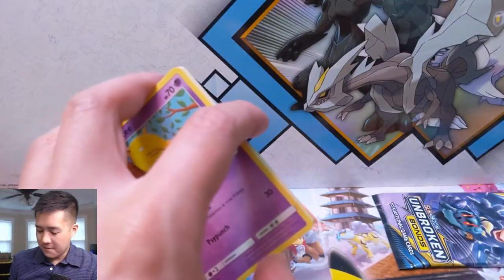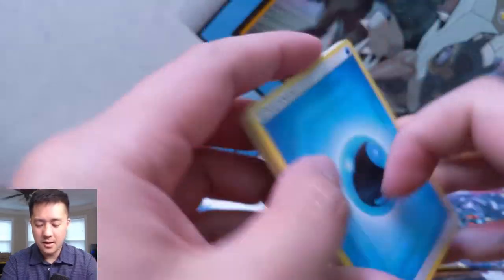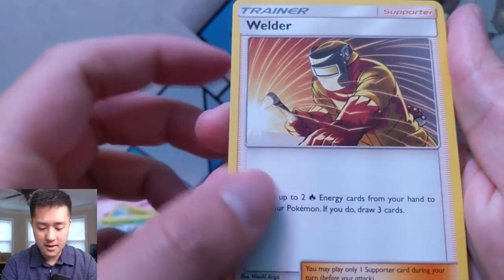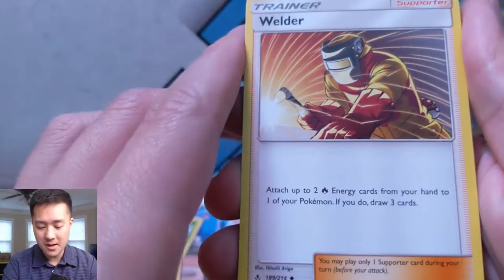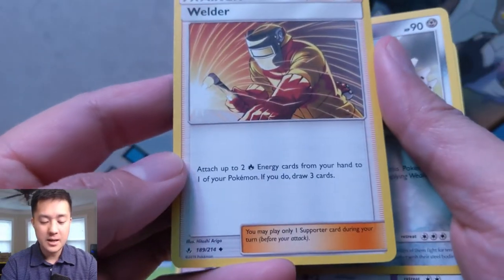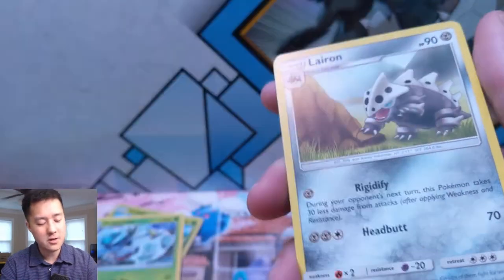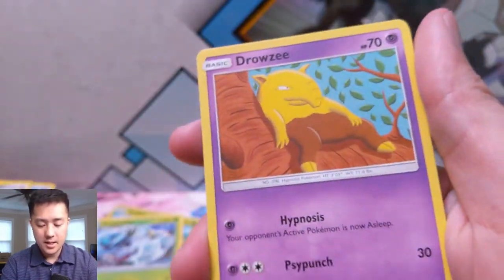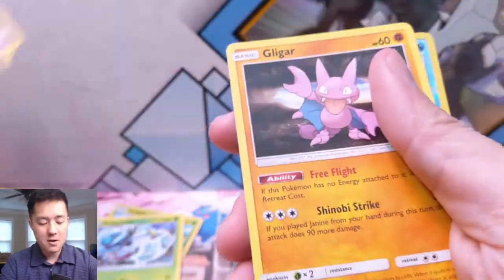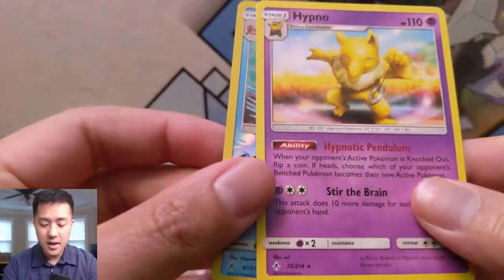If you're feeling these crazy pulls, definitely hit that like button down below. We're not even done yet. Water energy, Frogadier, Welder — people are really looking for that full art. Fire Crystal: attach up to two fire energy from your hand to one of your Pokemon, if you do draw three cards — amazing. A nice engine for ramp especially with fire Pokemon that discard energy for their attacks. Then we have a Kingler and a Hypno.